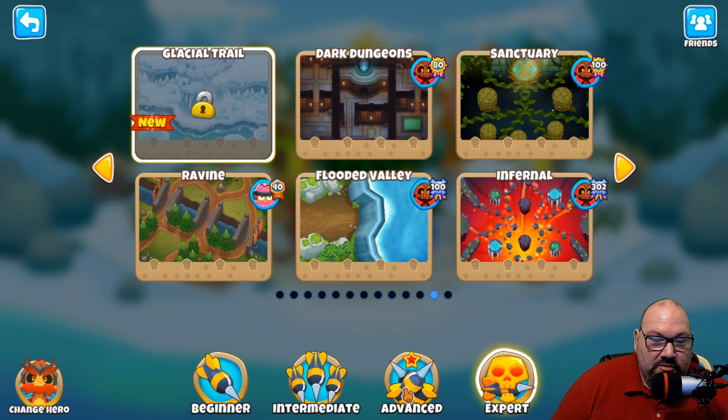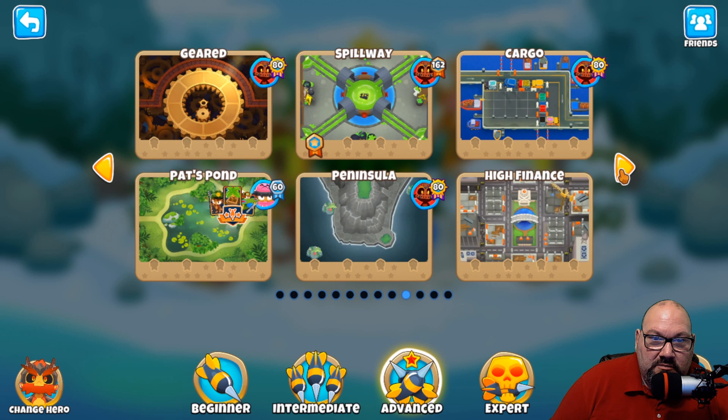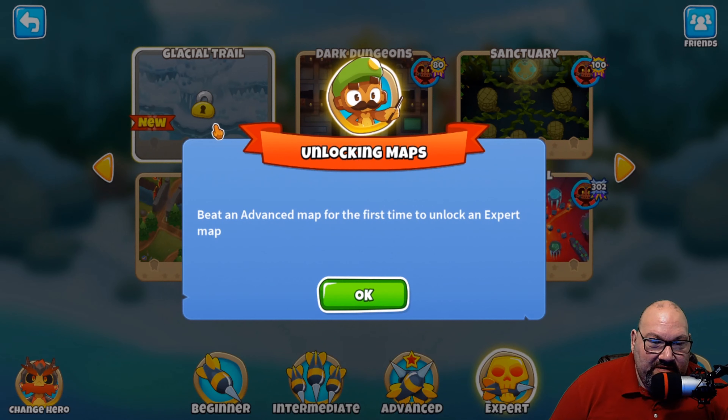So I go over to advanced maps and as you can see, I have beaten them — I beat that map there once. When I started this, I did all of this right here. I beat that map once, I beat that map once, I just beat this map once, and I still cannot unlock it. I did three of these just now and I don't understand.